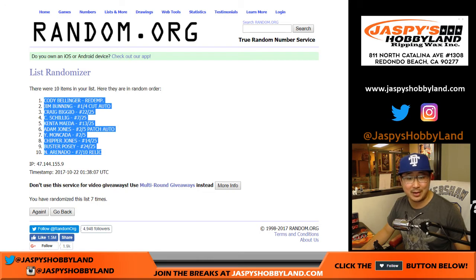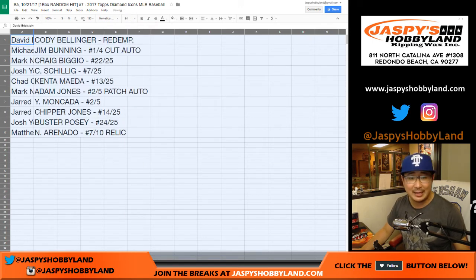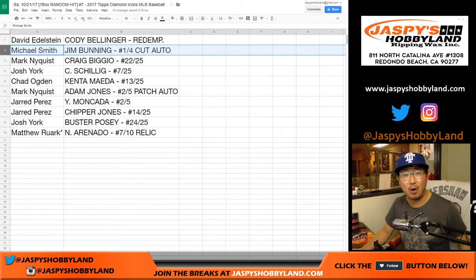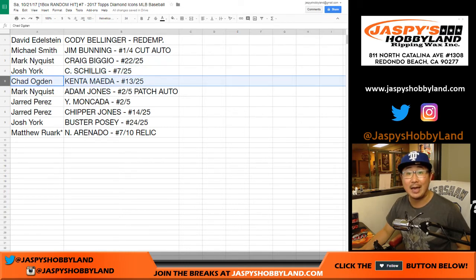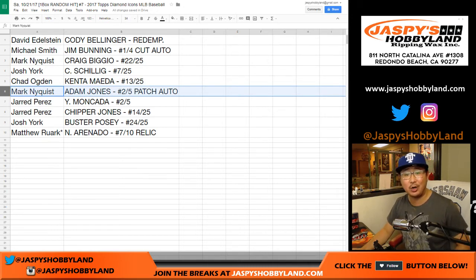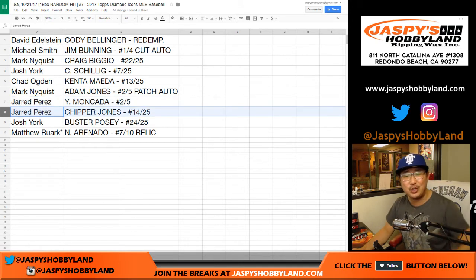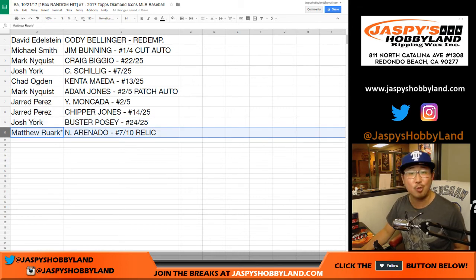Bellinger on top, Arenado on the bottom. David Edelstein with my boy Cody Bellinger — definitely NL Rookie of the Year, possible World Series champ, fingers crossed. Congrats, Matt. Smitty with a Jim Bunning cut autograph, 1 out of 4 — all aboard the big hit express! Mark, you got the Craig Biggio 22 out of 25. Josh York with the Curt Schilling 7 out of 25. Chad with King Kenta 13 out of 25. Mark with the 2 out of 5 Adam Jones patch auto with the MLB authentication sticker — all aboard the big hit express! Jared, you have the Yohan Mankata 2 out of 5 auto — all aboard the big hit express! And you get the Chipper Jones 14 out of 25. Josh York with the Buster Posey 24 out of 25 — oppo Joe. And Matt with the Nolan Arenado 7 out of 10 relic, Team USA gear.